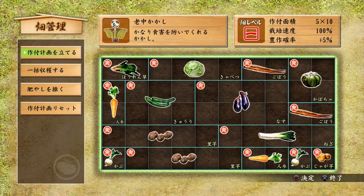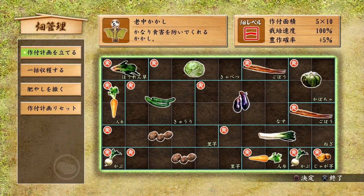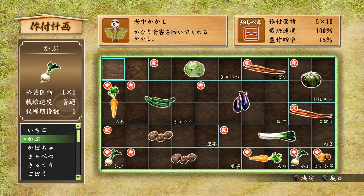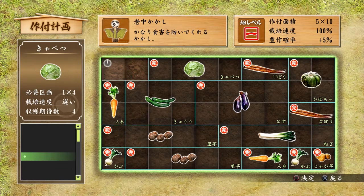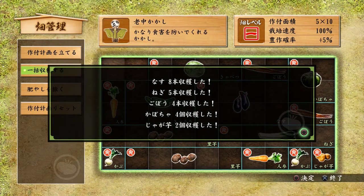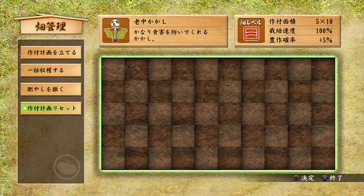You'll see a grid with all your current crops and the cooldown timer until it's time to harvest. Press circle on the top option to change out your crops and grow something new by pressing circle on the area of the grid you want to plant and selecting it from the list. The second option lets you harvest any completed plants in one go — a huge time saver. The third one lets you add a bucket of fertilizer to speed up crop growing time. The final option trashes your crop layout completely if you want to start from scratch.